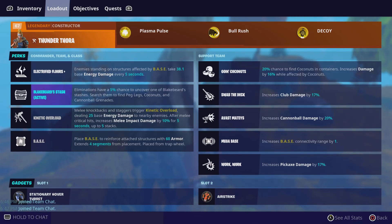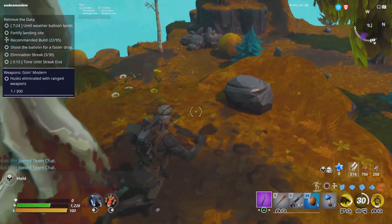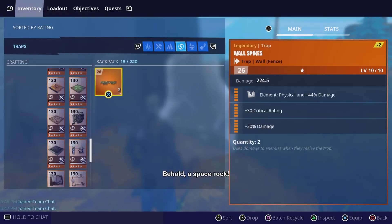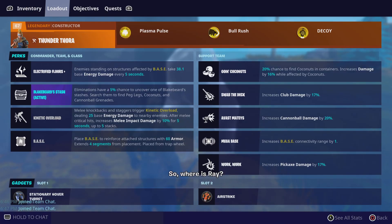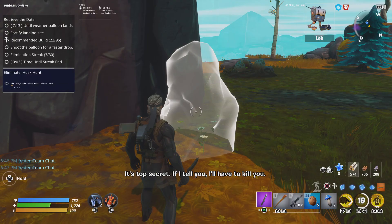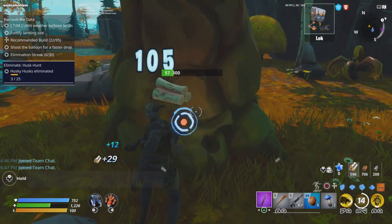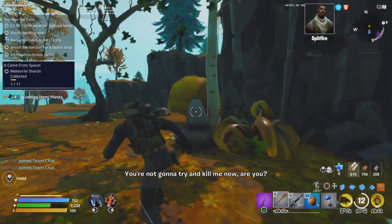Let me drop one of these. It has to be activated by the base. The thing that kind of really sucks about Blackbeard though — you have a 5% chance to uncover one of his stashes, so for every 20 husks killed you get one treasure chest. But that's all you need to start it off.